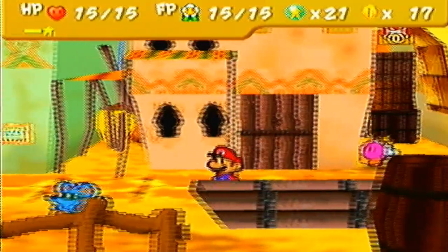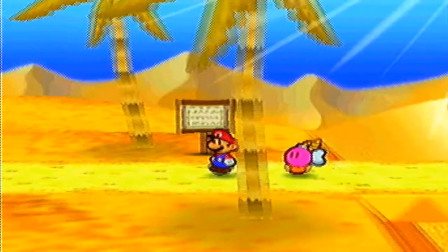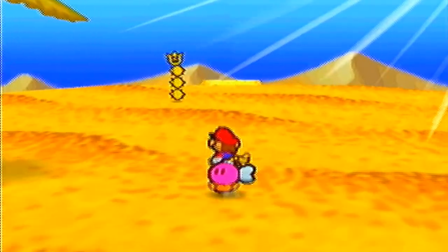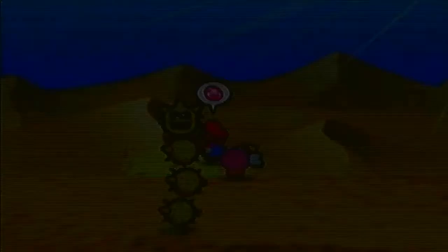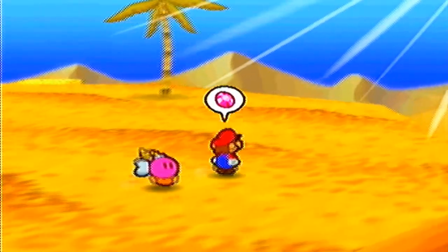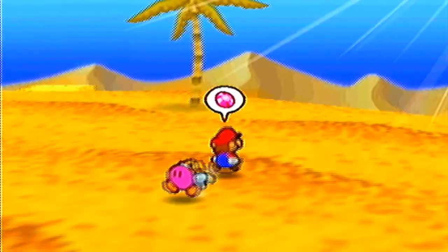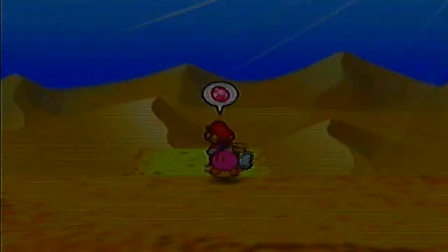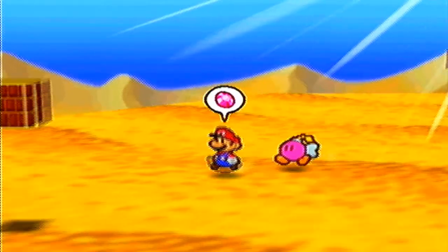I should know where it is, so it shouldn't be that hard for me to find. The desert is a pretty small area — a few minutes walking around, you find it. I believe we have to go actually north from here. This video will end with me finding the ruins, so don't post a comment saying, 'Oh yeah, go this way, not that way.' That thing on top of our head is the Pulse Stone, and the faster it flashes, the closer you are.